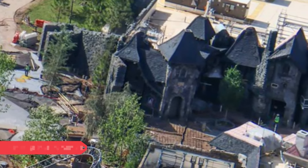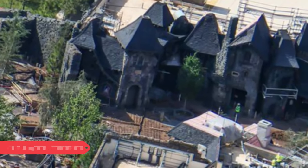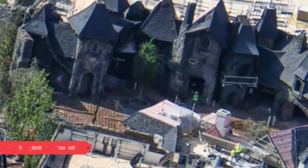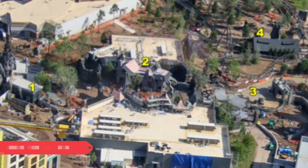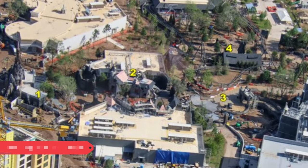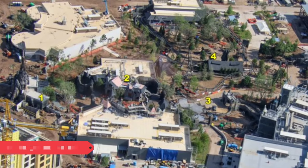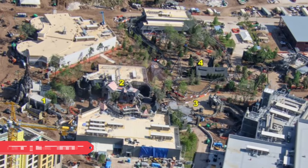Moving on over to Dark Universe, the village looks absolutely stunning and completely done. Look at those beautiful facades, and there's the Curse of the Werewolf coaster right over there, peeking over from the left-hand side. The aerial photos of the Dark Universe look fantastic as well. Before we have Curse of the Werewolf — number one is the entrance portal, two is Darkmoor Village, and three is the Manor for Traction Monsters Unchained — and they all just look completely gorgeous.